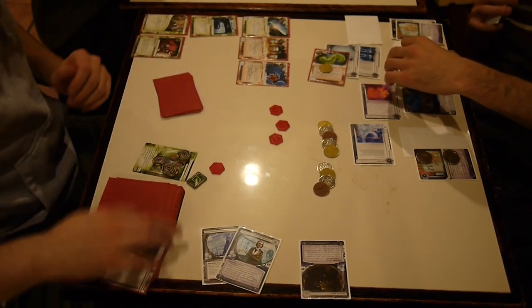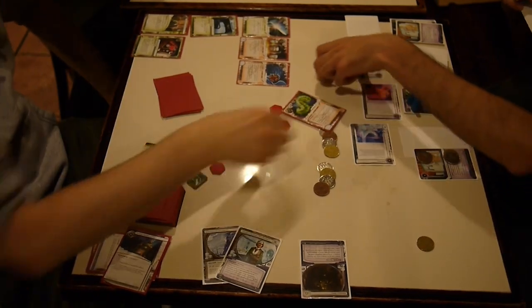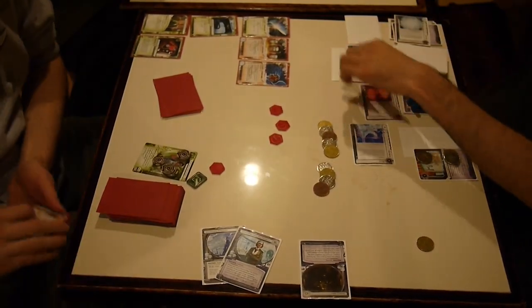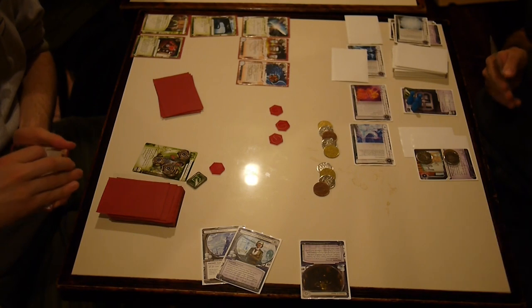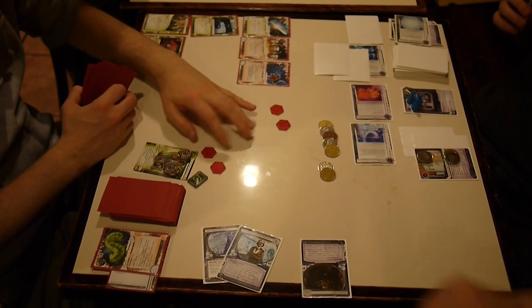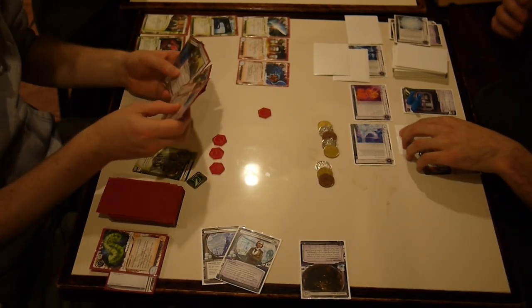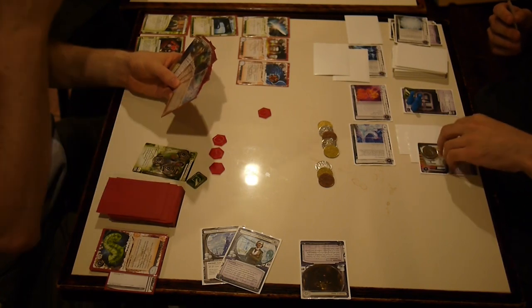I'm going to keep R&D safe somehow. I'll just get rid of the Wall of Static because I know it's going down next turn anyway — he has a Data Sucker token, he runs it, boom, it's dead. I can't afford to clear virus counters right now. I'll just install two ice. You ain't going to R&D now.